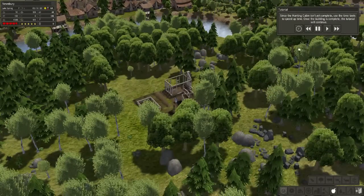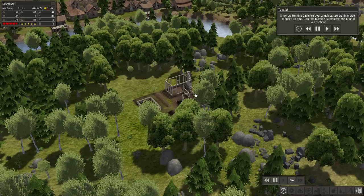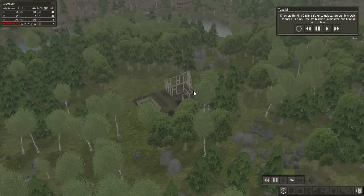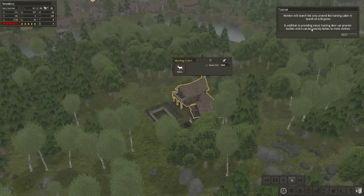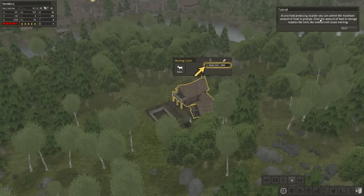Since the hunting cabin isn't complete yet, speed up time — crank it all the way to ten times to get the hunting cabin going. Click on the hunting cabin. Hunters will search the area around the hunting cabin in search of wild game. In addition to providing meat, hunting deer can provide leather, which can be used by tailors to make clothes. You can disable or enable work at the hunting cabin by toggling the work button.